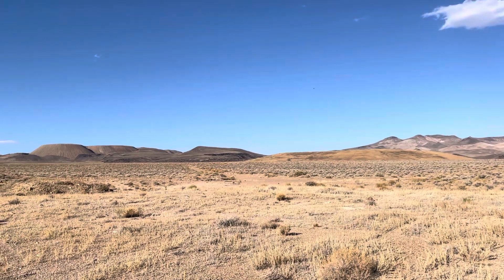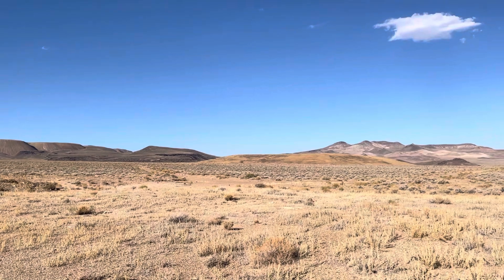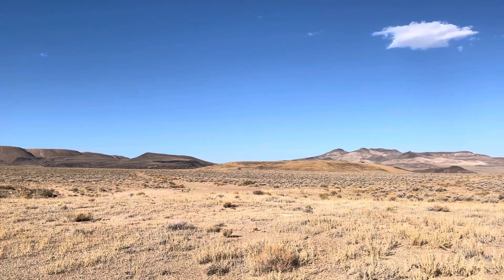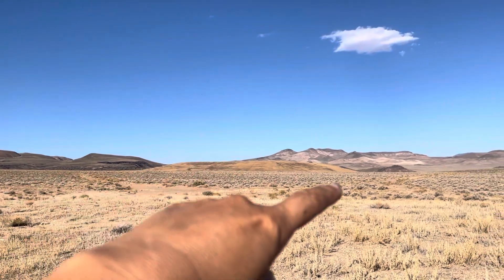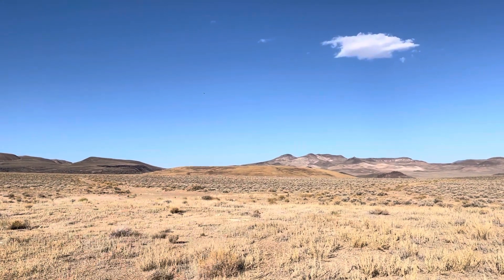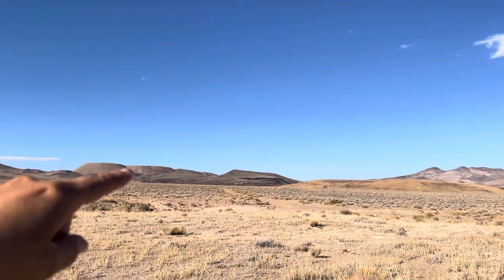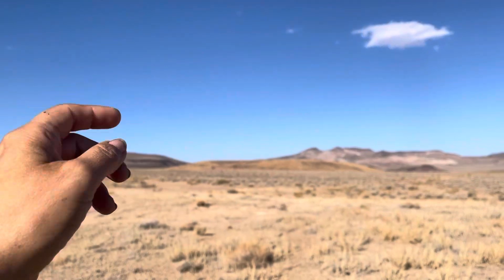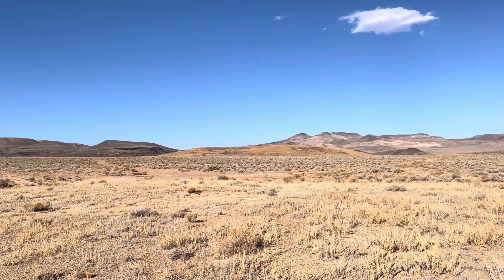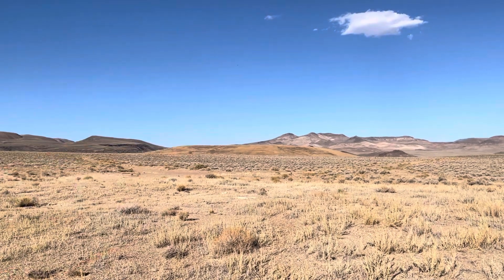So my question for you today for our Featured Friday — take a guess, take a stab at this. This hill right here, the yellowish one in the foreground. We have mountains back there, but we're talking about this foreground one. What is it? Natural or unnatural? That's your thing to drop in the comments.